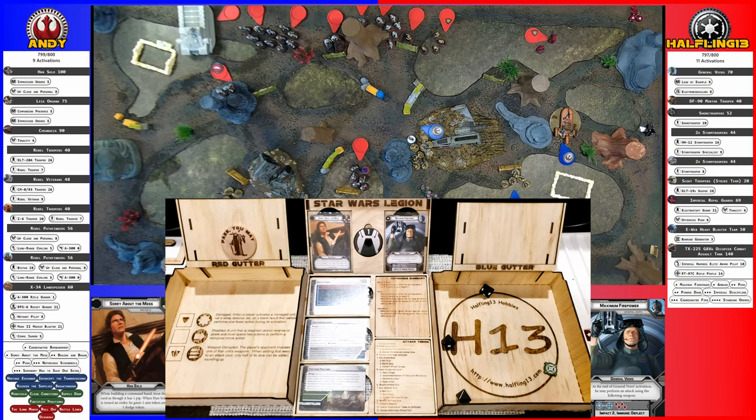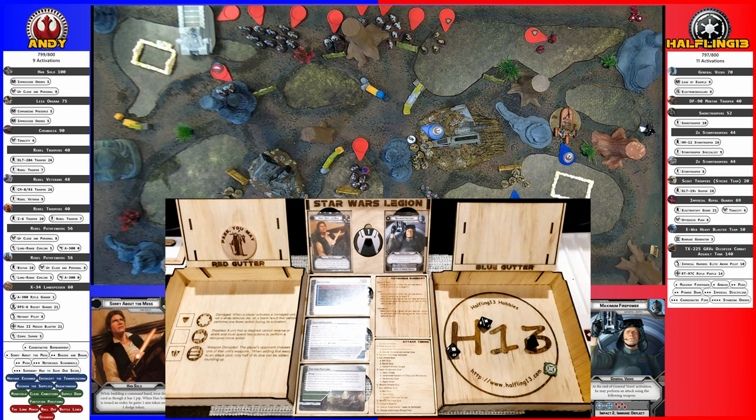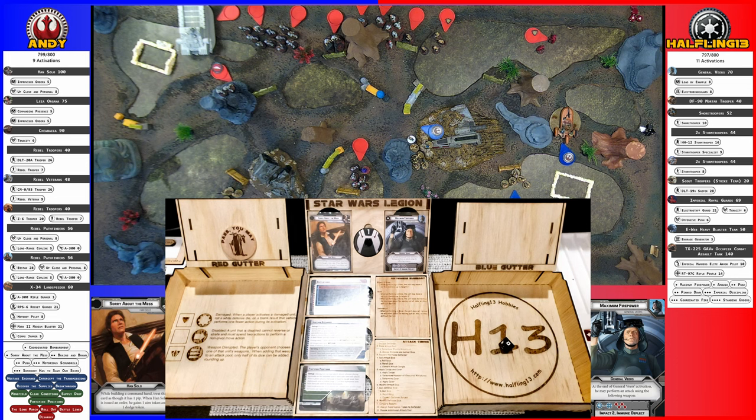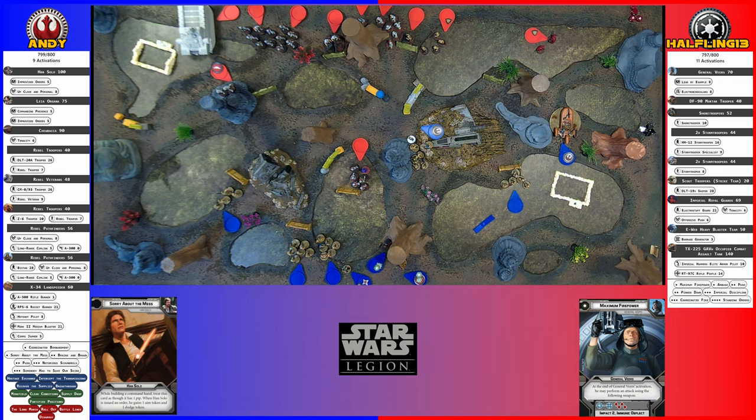That didn't do any good. So the Stormtroopers, I reroll all three. That's going to become a hit. I'll reroll one of them — one. So two for cover, this one becomes a crit and hits. You get a save. One point of damage. Is that suppression too? It's a vehicle — vehicles don't get suppression.